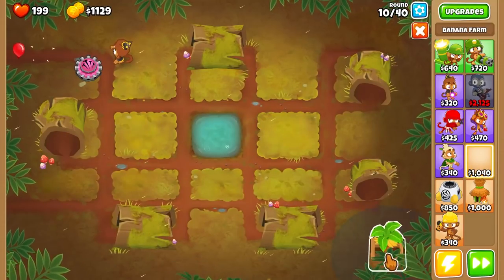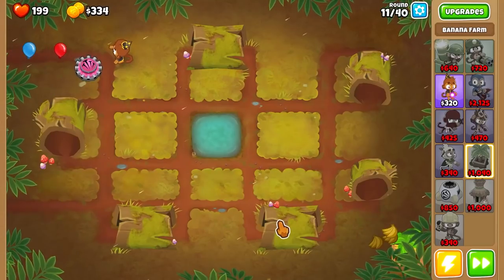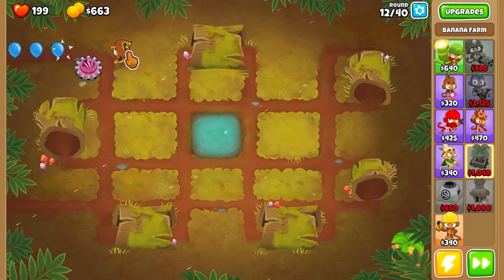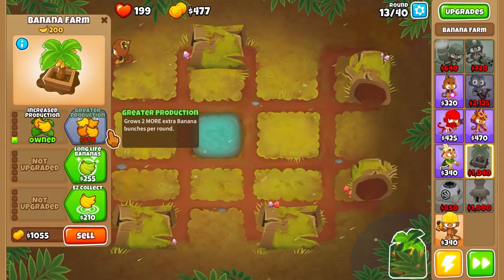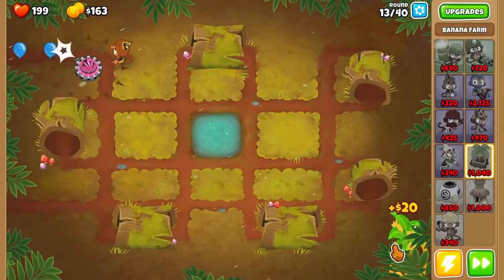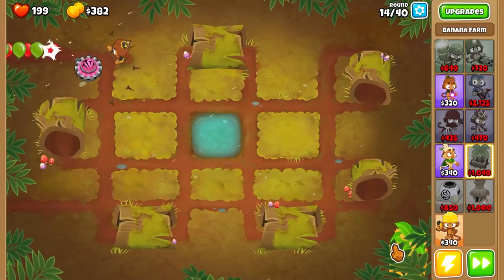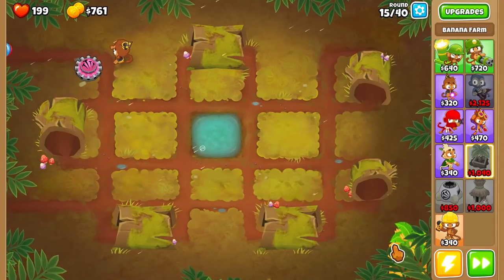So we're gonna start in the corner and work our way up from there. We're gonna cover this entire half of the map just in these fellers. And we're having no issues in the slightest at the start. These guys are handling everything quite well. I think I'm gonna get some upgrades for the wizard monkey pretty soon, but we're gonna save and just upgrade these things first. I normally get the first two upgrades and then just buy a new farm.